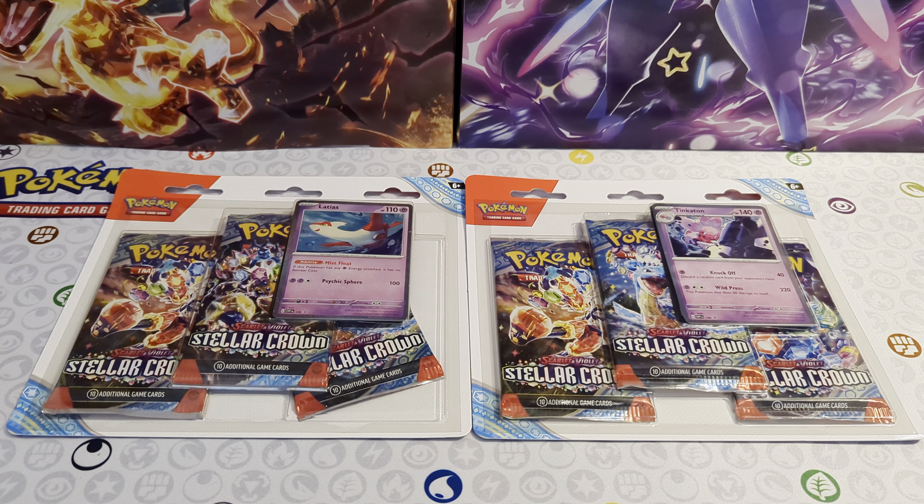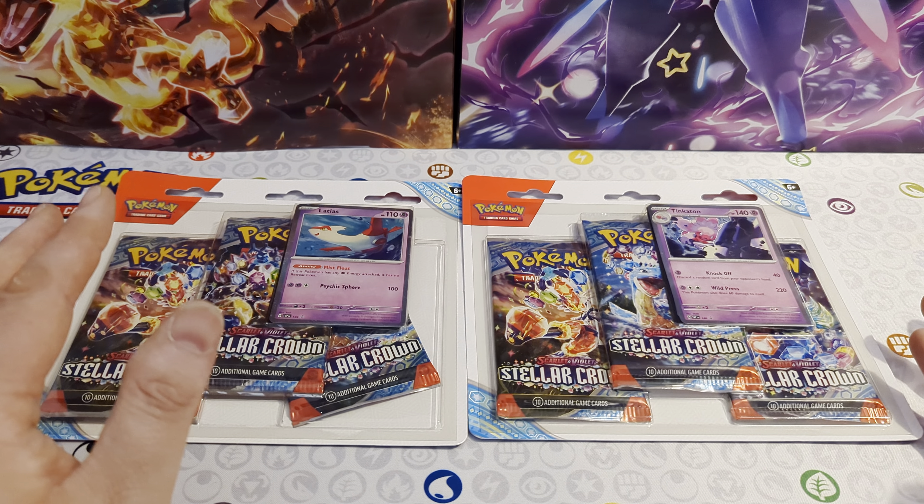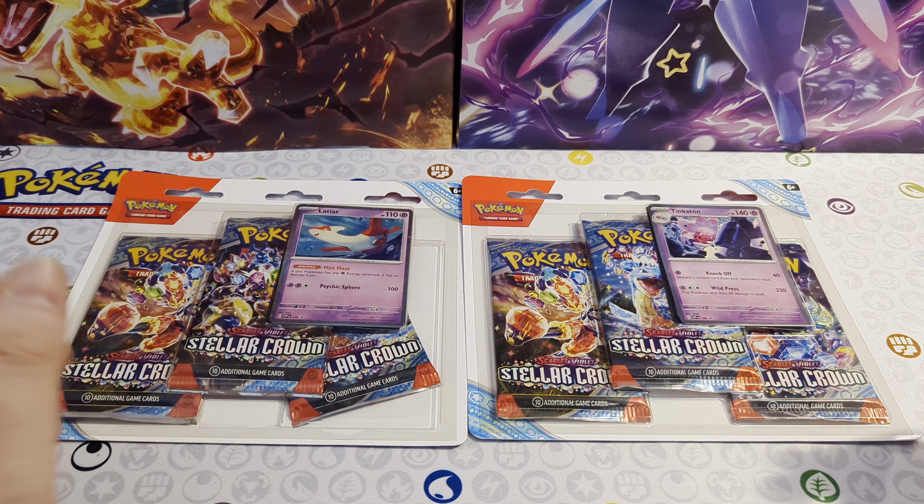Hi everyone, hope you're all doing good. It's Josh here from Atomic Cards with another Pokémon opening for you. We have now got our final Stellar Crown product — these three-pack blisters. Hopefully you've seen our ETB, our booster box, and the Build and Battle Box that we did as well.